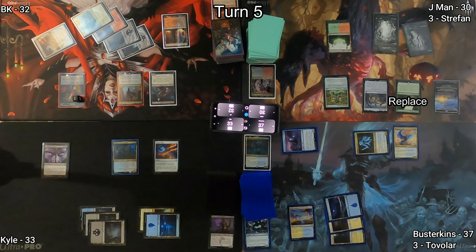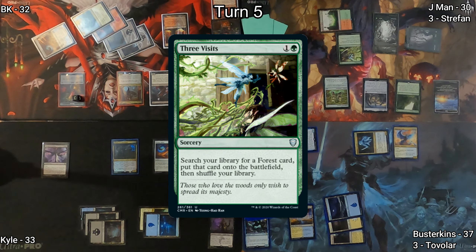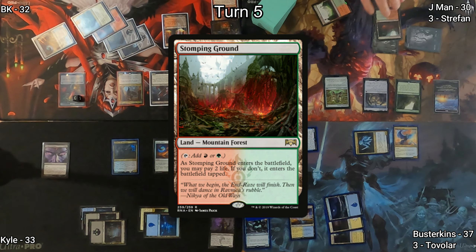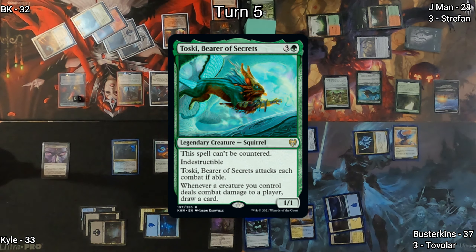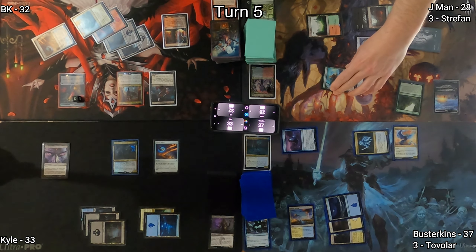J-Man draws three instead of one and puts two back. He casts Three Visits to find a forest card and shuffle his library. Stomping Ground is the forest card he chose; he has it enter untapped by paying two life. Then Toski, Bearer of Secrets, hits the battlefield — he's a squirrel, not a wolf, but draws J-Man tons of cards most of the time.